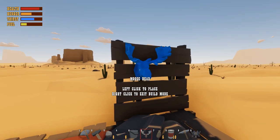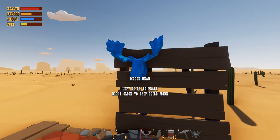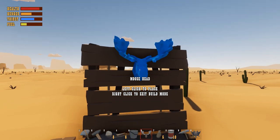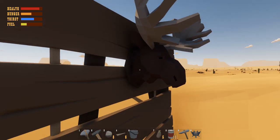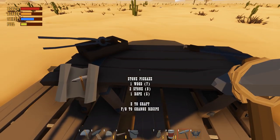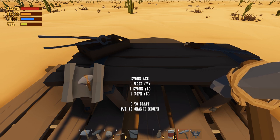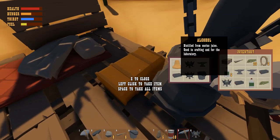There we go — right there, perfect! You can put it anywhere, doesn't have to snap to a specific location, but we'll put it right in the center. I love my moose, it's awesome! What else can we make? A revolver — frame, cylinder, all the pieces — but we don't have any of those components yet.